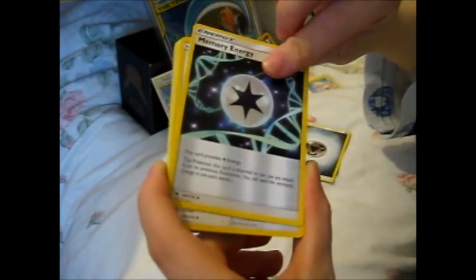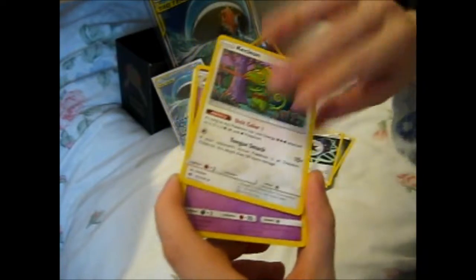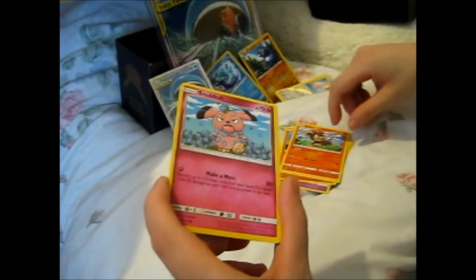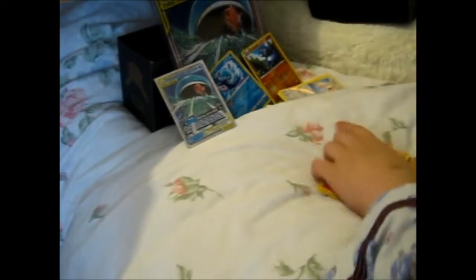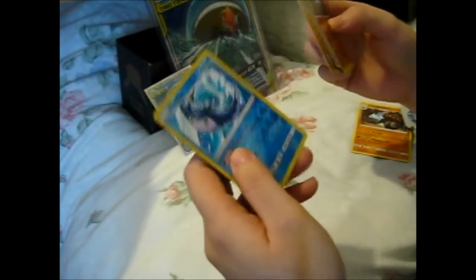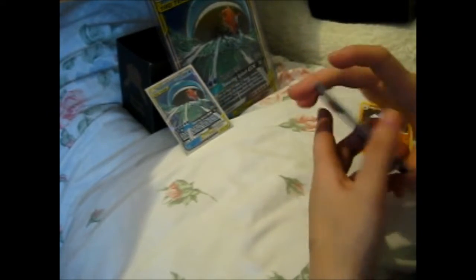Metal Energy. Yay, another Metal Energy. Kecleon, Kecleon, Kecleon, Slugma, Popplio, Litleo — we had that same combo in the pack before in the EV GX box — Snubbull, Pachirisu, and a Bunnelby. We got zilch! There's nothing! We got our commons, uncommons, common, common! Yeah, we got a Reverse uncommon! That's it!